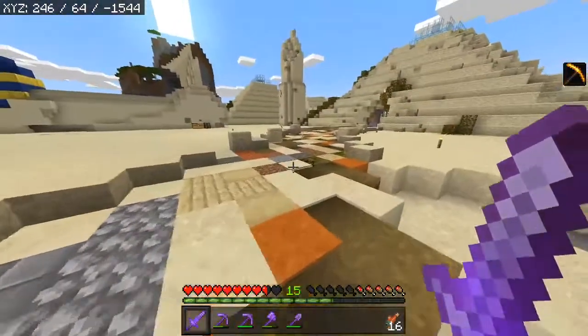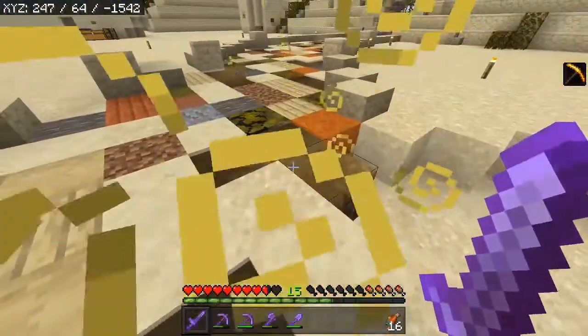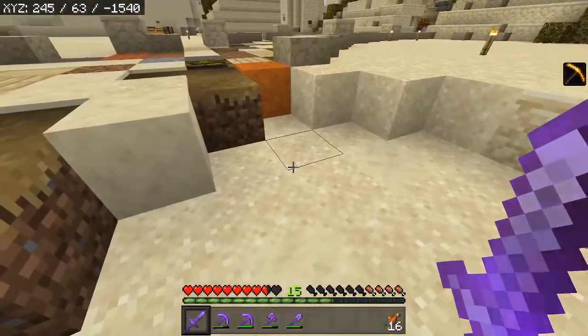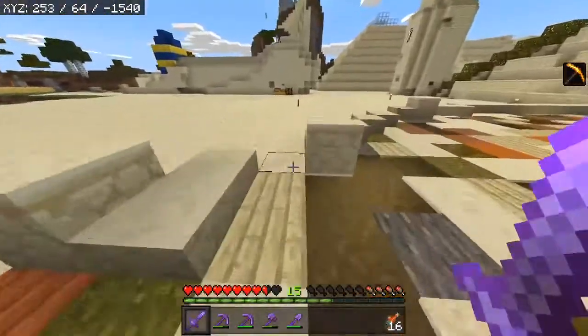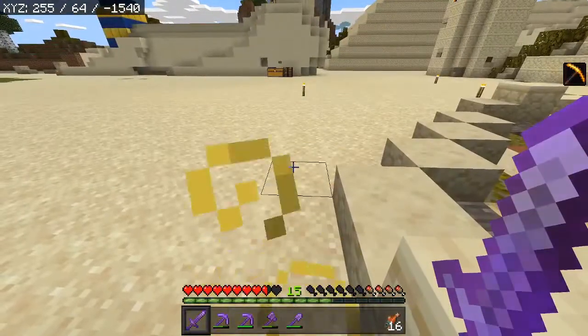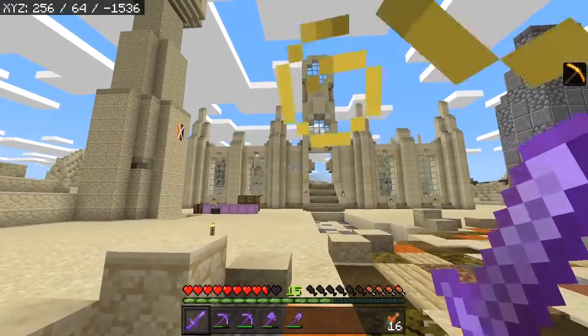The next thing is we built this path here. And as you can see, there's a little bit of an indentation that goes downwards, because we're gonna have to build a path here as well. So we're gonna come right here, and we're gonna turn around in three, two, one — look at this, everybody!